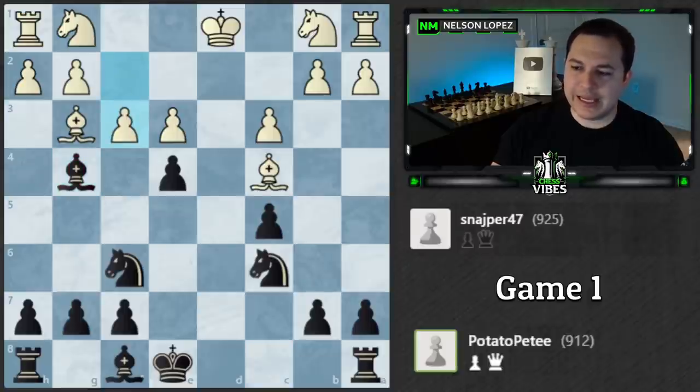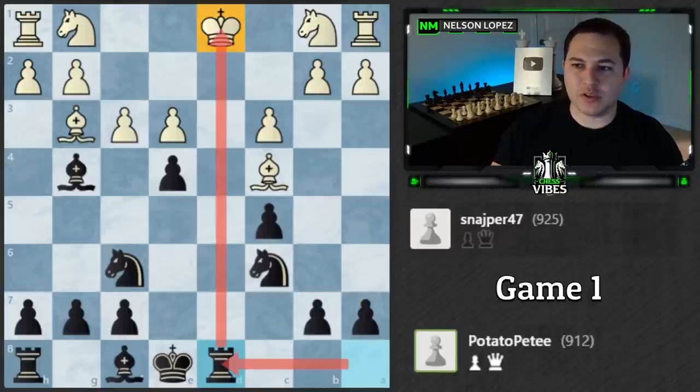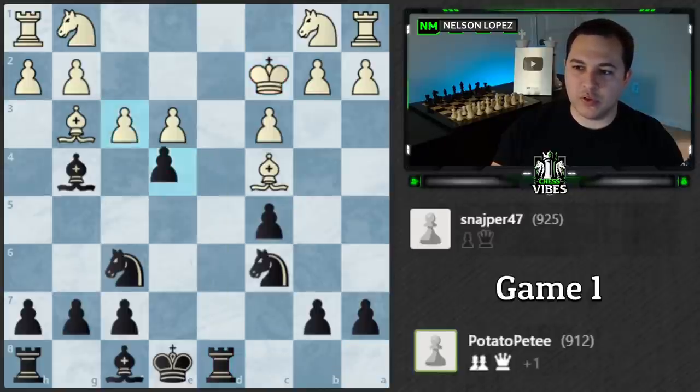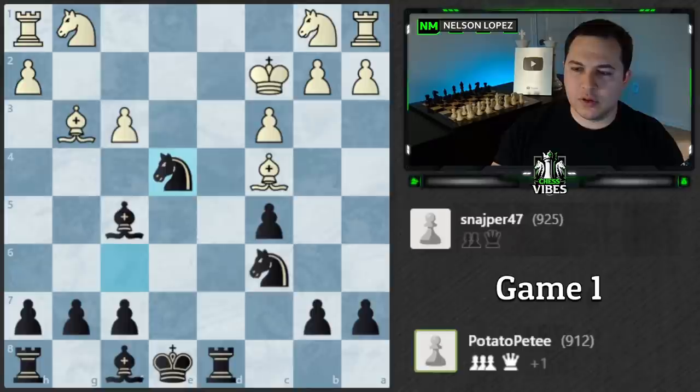Bishop c4 was not a great move for White because Pete can trade and White loses castling rights — which is exactly what happened. Then rook to d8 — I really like Pete's move here. He noticed that even though his bishop is under attack, he doesn't have to deal with that; he can create a stronger threat. That's a great mindset. You don't always have to just react — be on the lookout for counter-attacking moves. He gets the rook involved with that in-between move, the king moves, trades happen, and the bishop comes back.